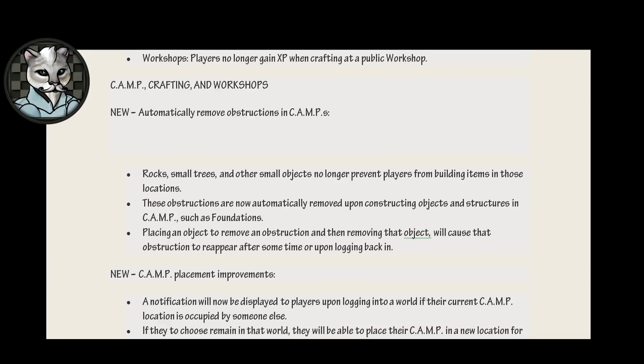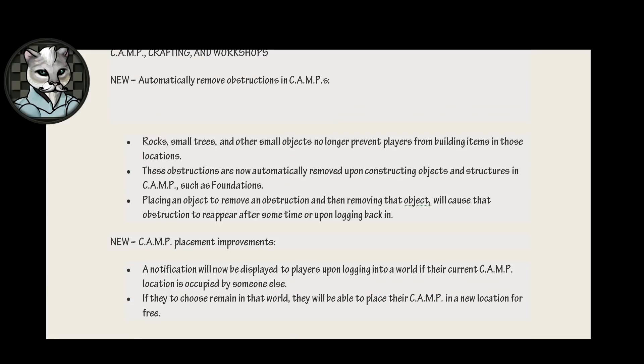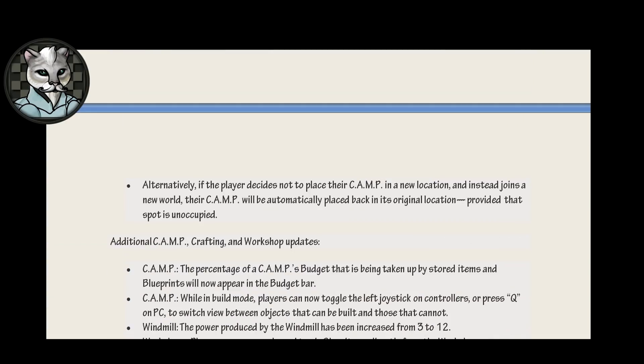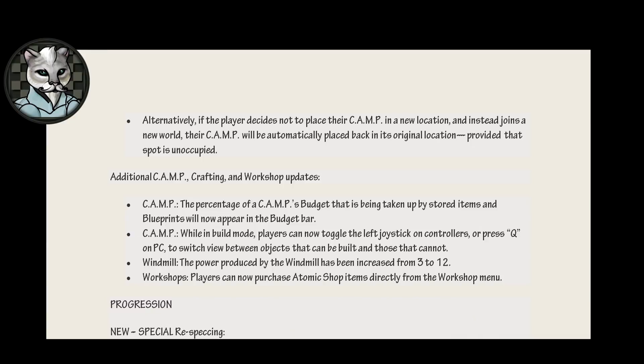Camp crafting and workshops. New automatically remove obstructions in camp — sometimes. Rocks, small trees, and other small objects no longer prevent players from building items in those locations. No, that's true — they just persist through them occasionally. These obstructions are now automatically removed upon constructing objects and structures in camp such as foundations. Nope. Placing an object to remove an obstruction and then removing that object will cause the obstruction to reappear after some time or upon logging back in. New camp placement improvements: a notification will now be displayed to players upon logging into a world if their current camp location is occupied by someone else. If they choose to remain in that world, they will be able to place their camp in a new location for free. Alternatively, if the player decides not to place their camp in a new location and instead joins a new world, their camp will be automatically placed back in its original location provided that spot is unoccupied.